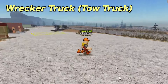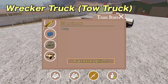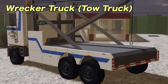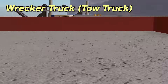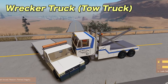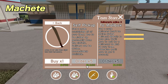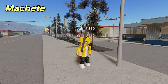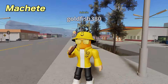For the tow truck team, there is a new tow truck called the Wrecker Truck. It can tow big cars like buses and tow trucks. Also, the machete from the April Fools event is back — it does damage, along with the baton for the police. Just a small cool addition.